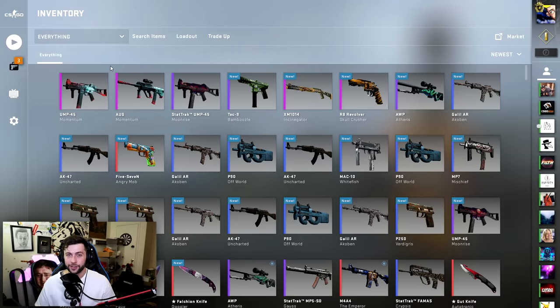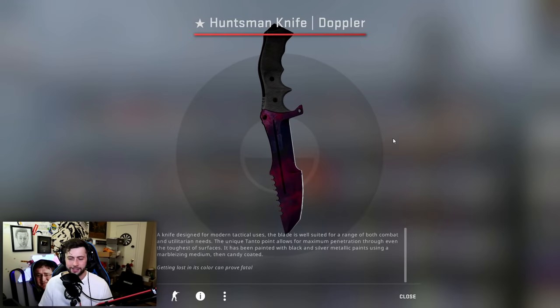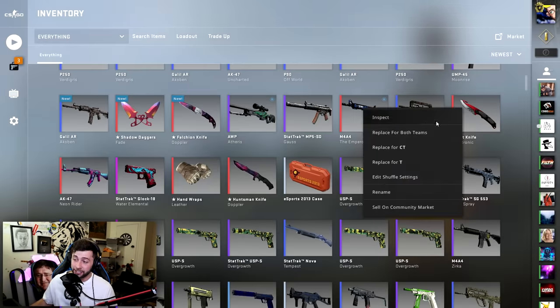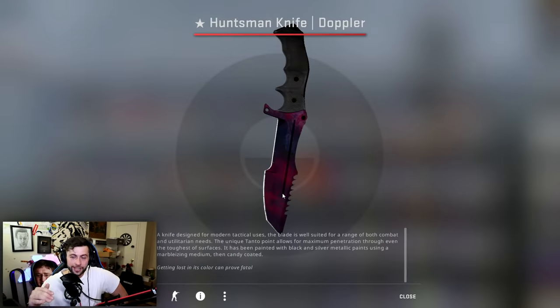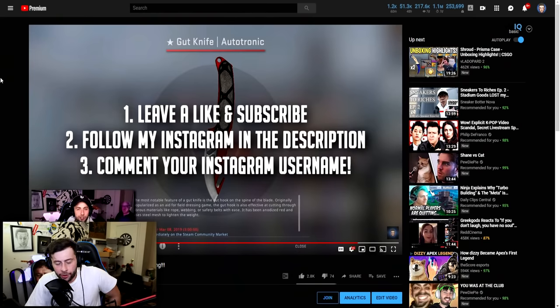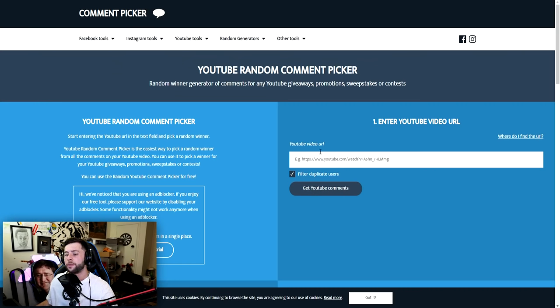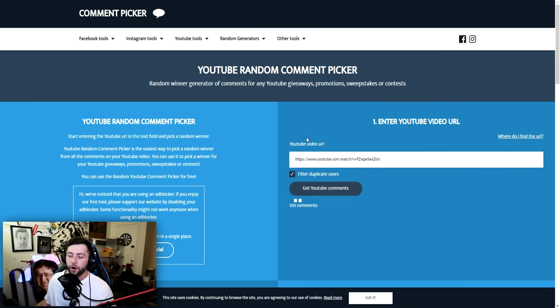Thank you so much guys for watching. Now I'm gonna be giving away a Huntsman knife doppler — a lot of you guys wanted this knife. The gut knife autotronic that I set up for a giveaway from last time we're drawing right now. To win this giveaway, leave a like on the video, comment your Instagram name below, follow me on Instagram, and subscribe to the channel. If you are the winner, check your Instagram DMs because that's where I'll ask for your trade offer.